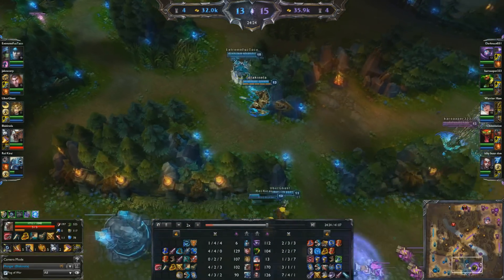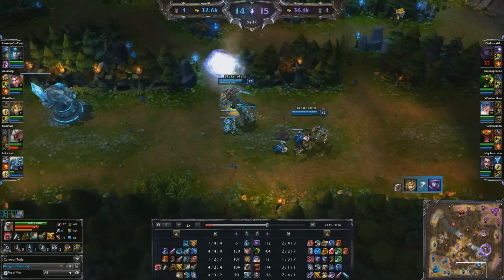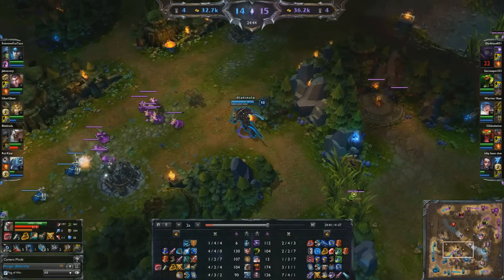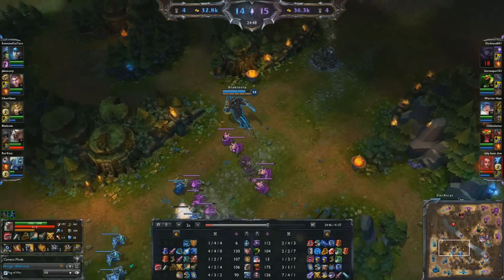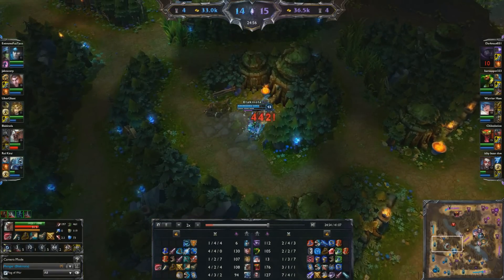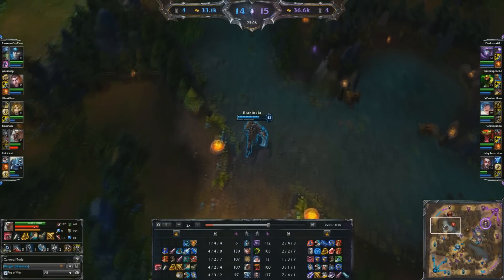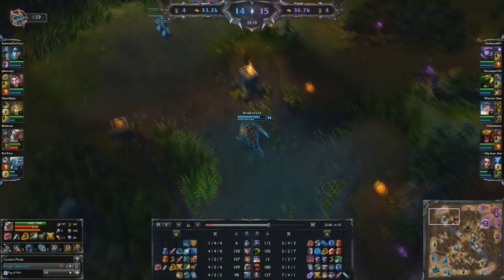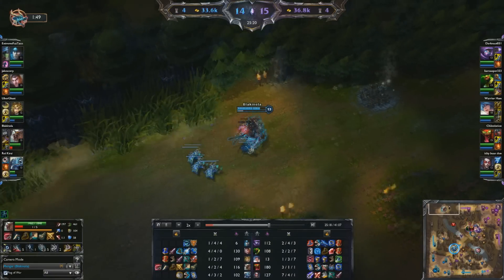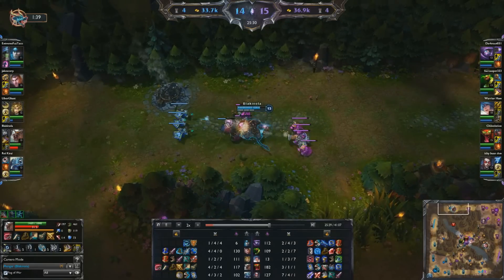I try and see if I can pick off anybody, and I'm successful. Ezreal steals my kill — but hey, kill secured. What matters is that I got that Bone Tooth Necklace stack, which will give me buffs as the game goes on. So I continue to farm. I'm getting some pretty nice crits thanks to Zeal — crit chance is very high. The damage is really good and the chase potential is awesome. I really recommend Trinity Force on anyone you need to chase, whether it be Ezreal, Rengar, or people that rely on auto attacking. It's really good, and Rengar has an AP scaling on his W, so it's the perfect package.